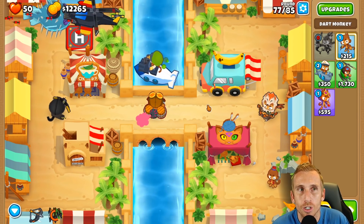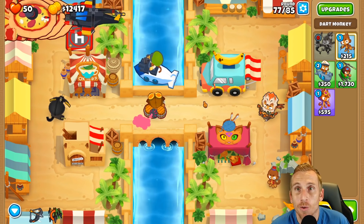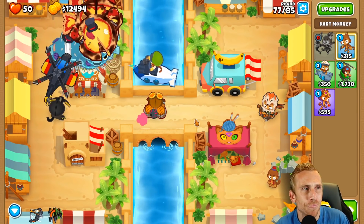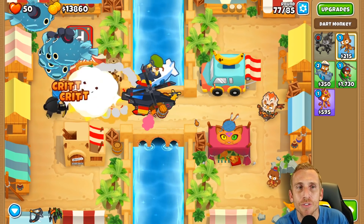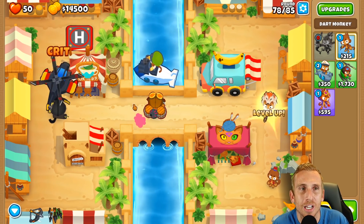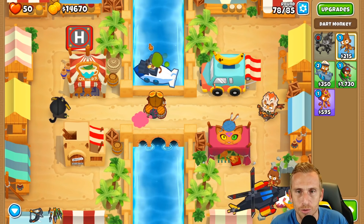After that it's a little uncharted territory. I know we can take down round 80 with no problem, but can we take down 85? I'm not sure. We should be able to get the Apache prime around the same round we got it on Logs. I'd say let's do our second ability here so we don't mess that up. I'm glad they fixed that Quincy bug from a few months back - every time I press second ability my heart still skips a beat hoping it doesn't bug out.